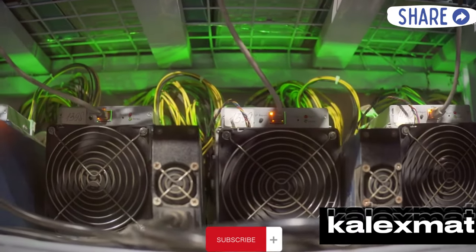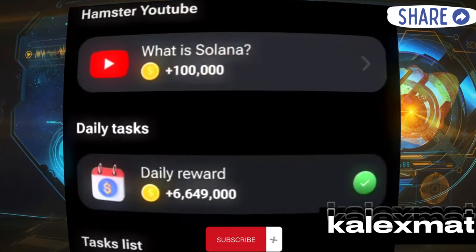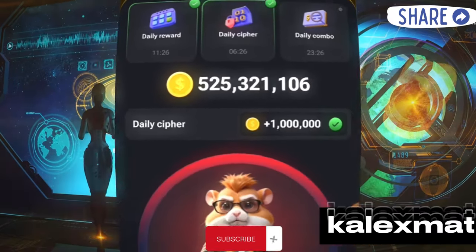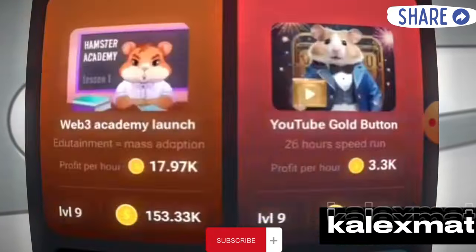Firstly, let's discuss the updates. Daily Reward — by clicking here, you can claim your daily reward. Cipher Code — the interface for the cipher code has changed. By just clicking once, you can unlock your cipher code here. Daily Combo — click on it, and you no longer need to go to the mine to unlock your daily combo.